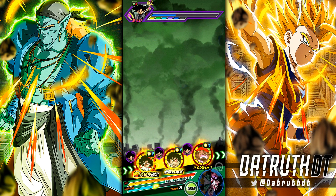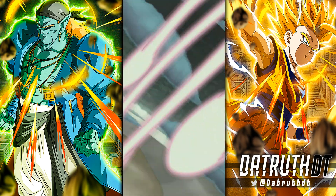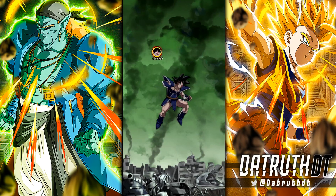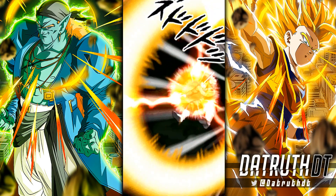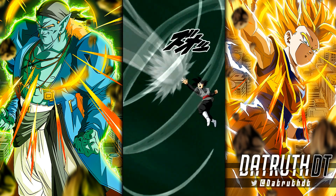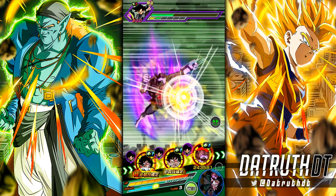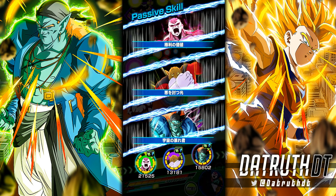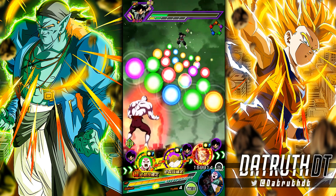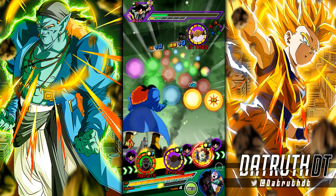Our rotations are finally in order — it's checkmate. We have LR Jiren and Toppo/Pride Troopers on one rotation, and LR Turlis plus regular Turlis on the other. We're untouchable now. Toppo and Pride Troopers guard if there's another Universe 11 category ally attacking the same turn, and they give Universe 11 category allies three Ki and 30 attack and defense. Jiren is going to be a dirty, nasty, filthy, monstrous boy.